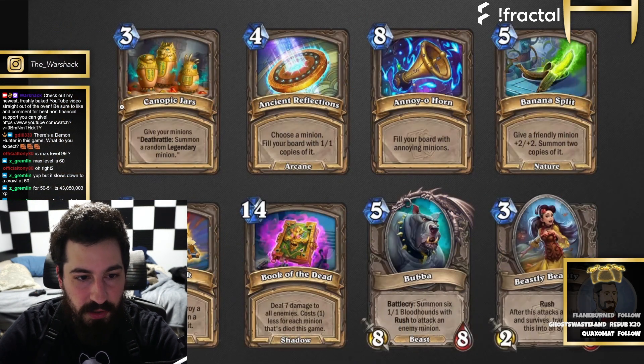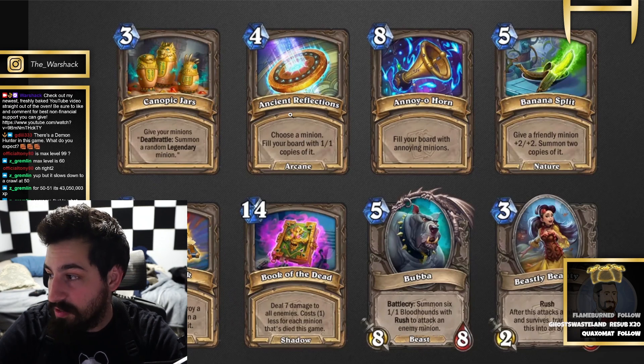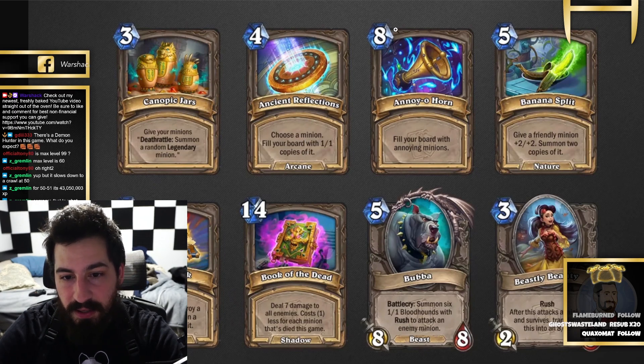Next ones: 3-mana give your minions deathrattle — summon a random legendary minion. 4-mana choose a minion, fill your board with 1/1 copies of it — this is actually kind of nuts. 8-mana fill your board with annoying minions, so I'm assuming 7 Annoyotrons.